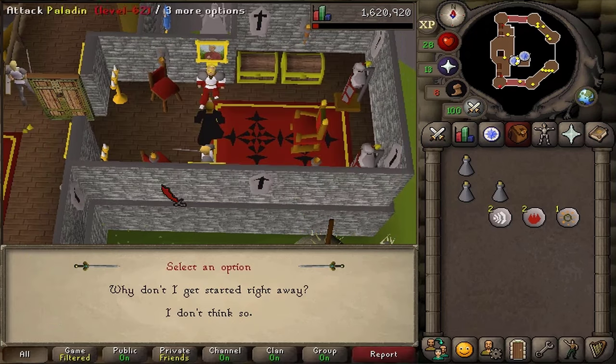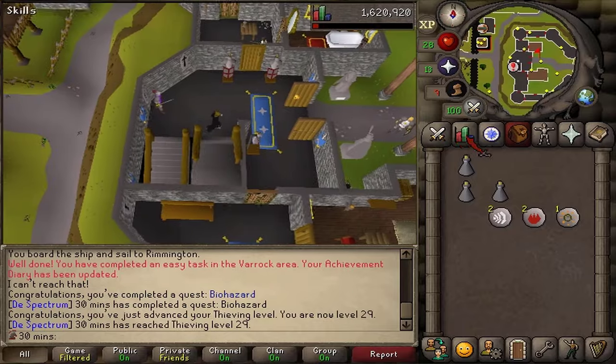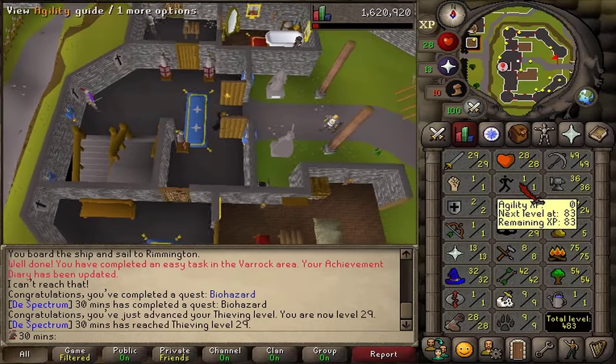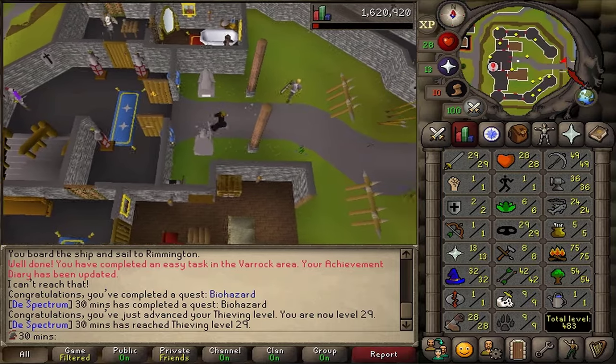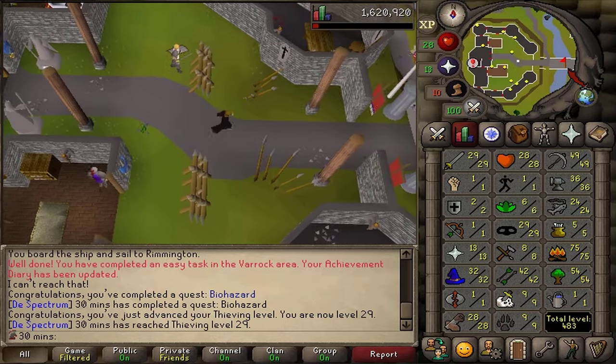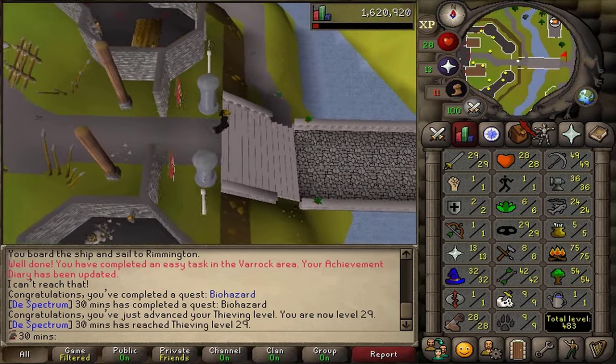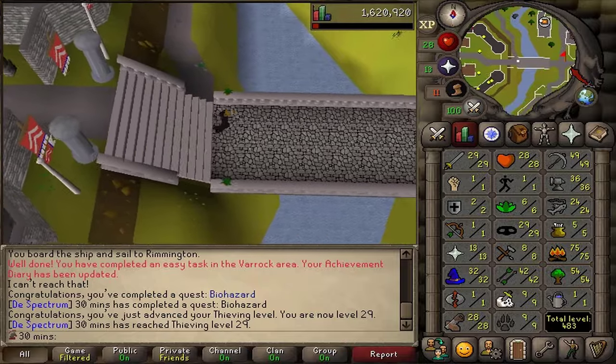The king will also ask you to start the Underground Pass quest, but I'm not going to be doing that quest at one agility, since Regicide — the following quest — requires 56 agility, so to me the Underground Pass quest also requires an invisible 56 agility. Anyway, subscribe, read the comments, thanks bye!